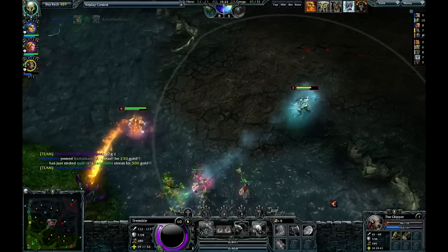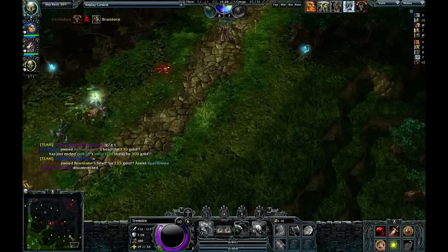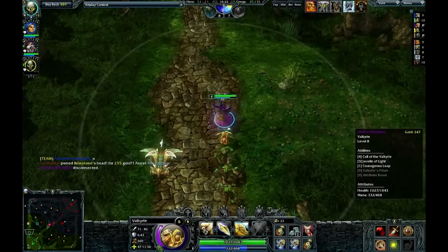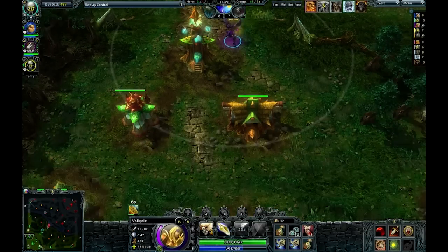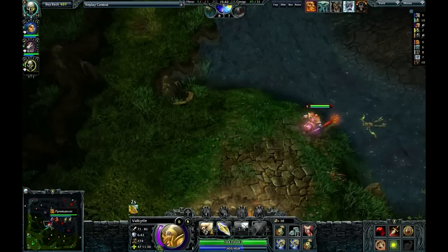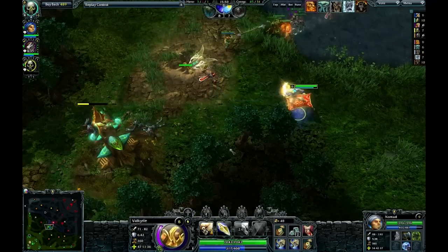Meanwhile, I got ganked mid — that's what happened. So I'm missing all the action. And then we get a second disconnect — Valkyrie is DC-ing. I don't think Valkyrie comes back, so it's now a 5 versus 3. Welcome to no stats!